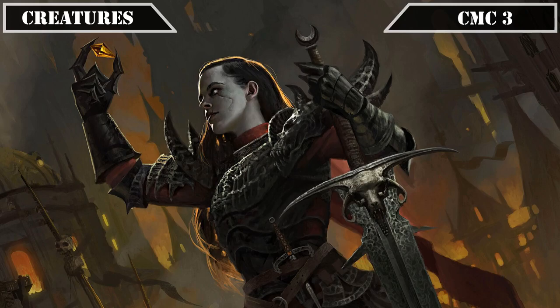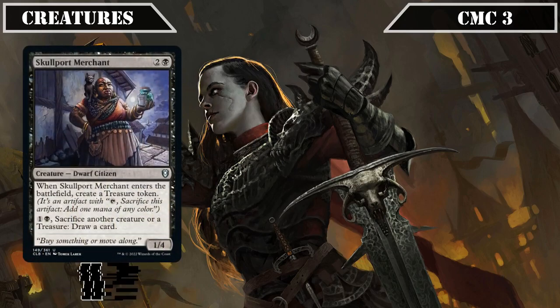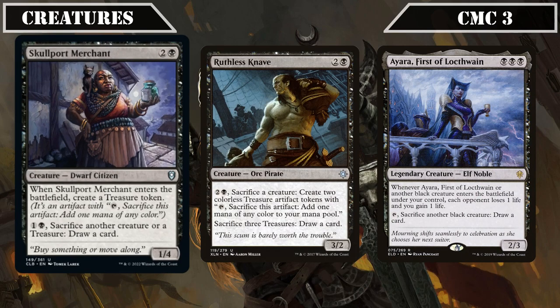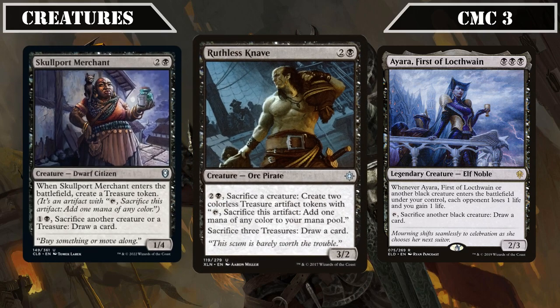The CMC 3 slot continues the sac outlet trend with Skullport Merchant, a 1/4 that creates a treasure when it ETBs and lets us pay 1, a black, and sack either a creature or treasure to draw a card. Ruthless Knave is a 3/2 that lets us pay 2, a black, and sack a creature to create 2 treasures, and sack 3 treasures to draw a card, serving as a decent way to turn our sac fodder into artifacts for our commander or turn excess treasures into draw.